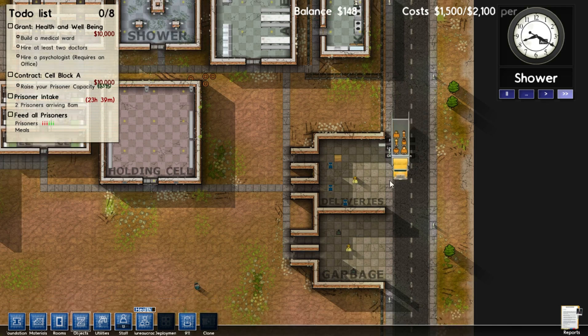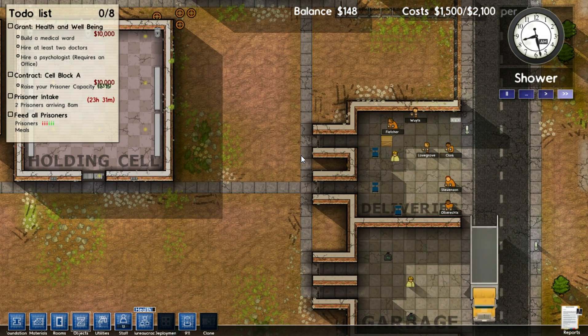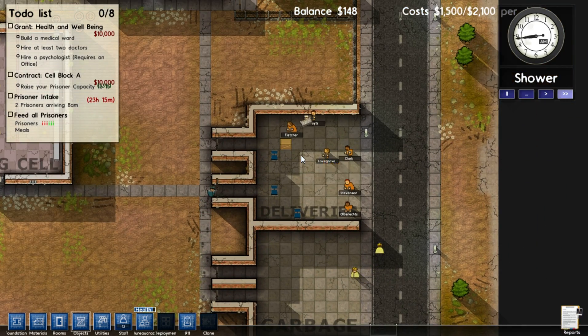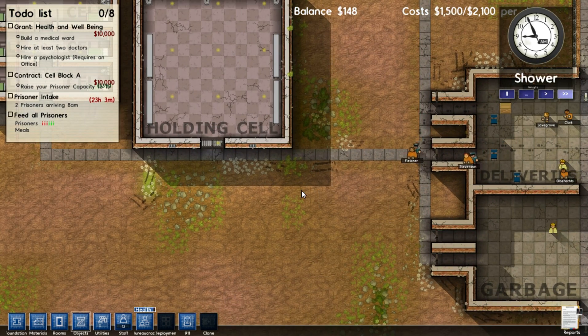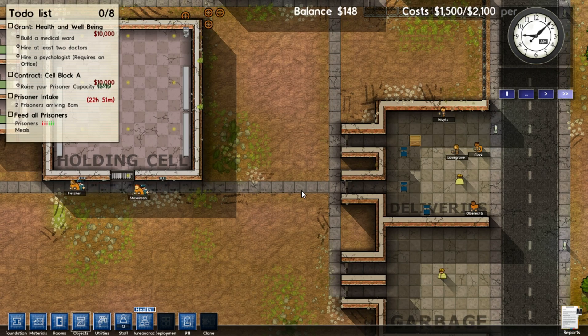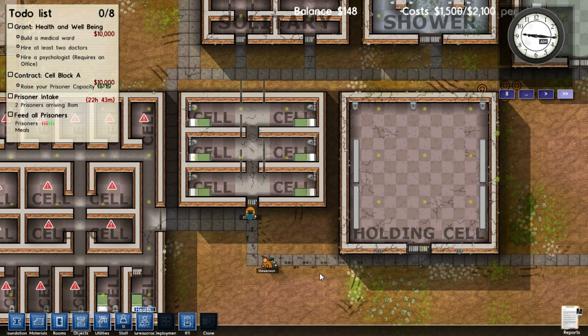Hello, glorious people, and welcome to another episode of Prison Architect by HoftAssassin. So, we got our prisoners, and now it's time to take the prisoners to their holding cells, and hopefully everything will work out nice and peachy. And they won't try to escape.